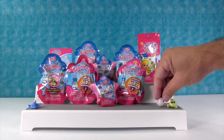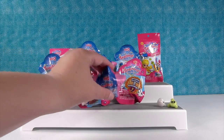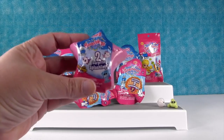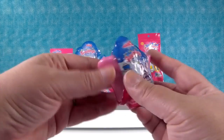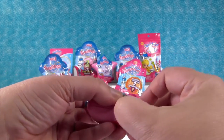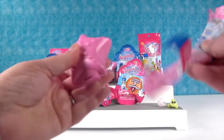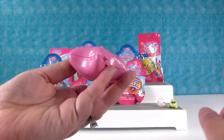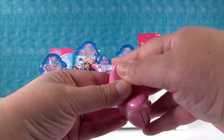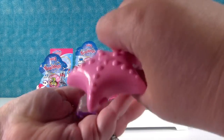Okay, your turn. I'm going to open one of these — this is another way you can get Wave 2. It comes with two Splashlings inside, and it comes in this really cool shell. These shells are really awesome — they're so cute and you can reuse them over and over. I hope we get a color changer.